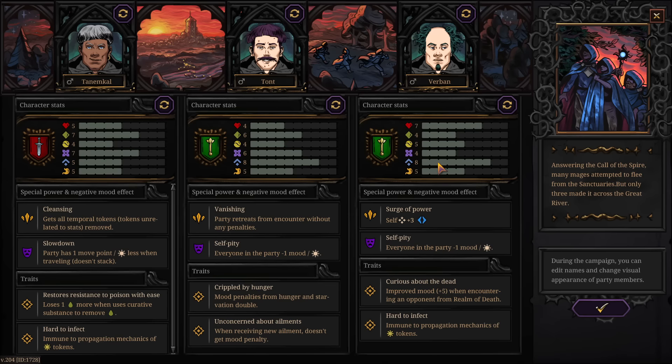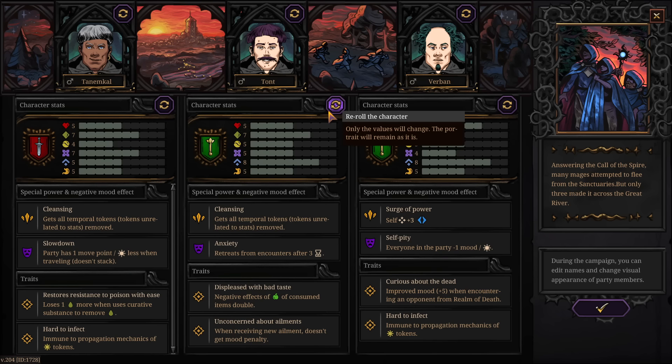This guy has amazing concentration and health, but he's not so good against poisons and fear spells — corrosive acids are going to be his weakness. Down here at the bottom we've got cleansing on this guy — all temporal tokens removed. We also have slowdown: one move point a day less when traveling, but it doesn't stack. And this guy is going to affect people's moods — they lose a mood per day because he's just a grumpy Gus.